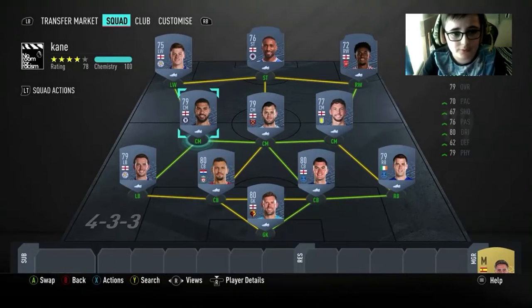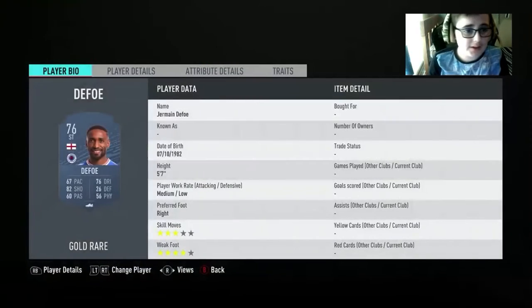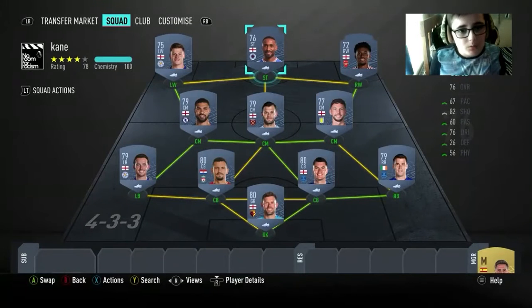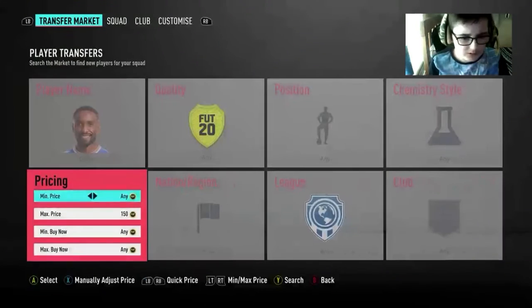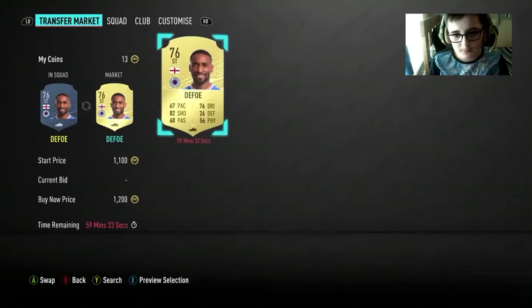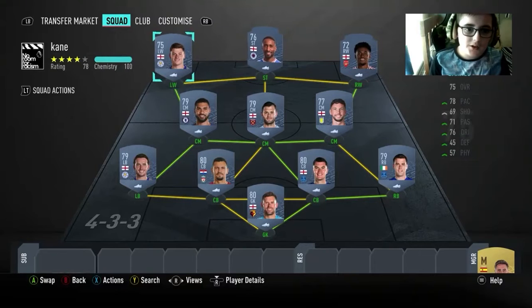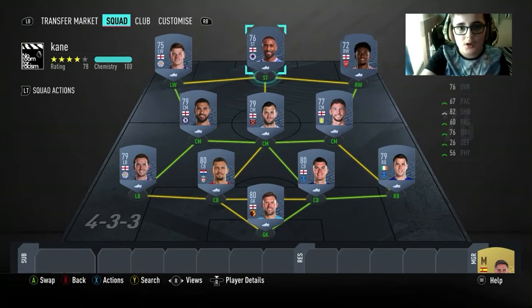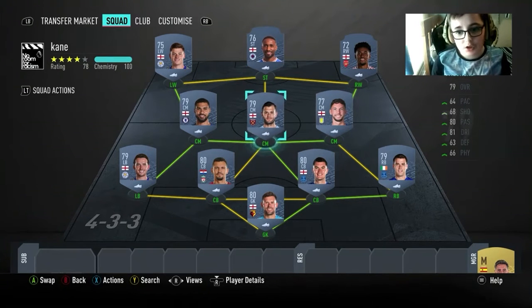I haven't got this team yet but I'll be getting it when my Squad Battles come out. The first one is definitely needed — you'll probably need him for one of the English players challenges, just to mix it up a bit. He's quite cheap, about 1200. You'll be needing these left wings and right wing for the 'score with forwards' and Premier League challenges.